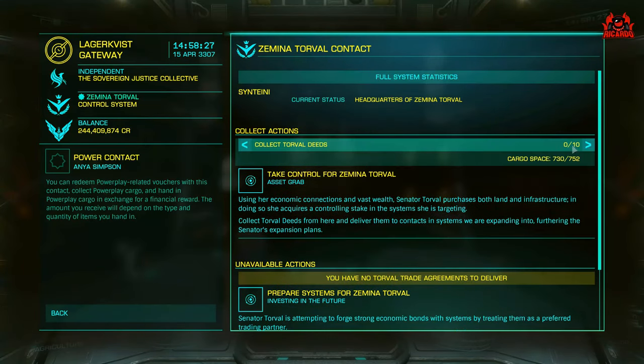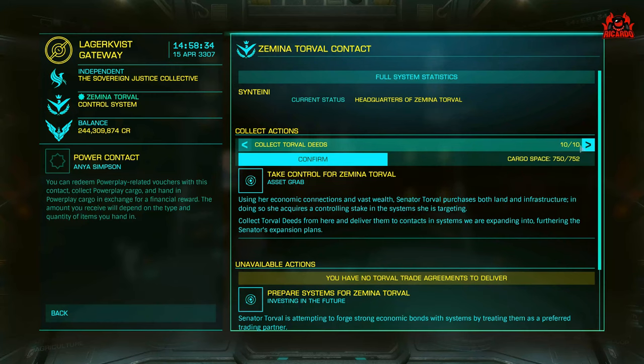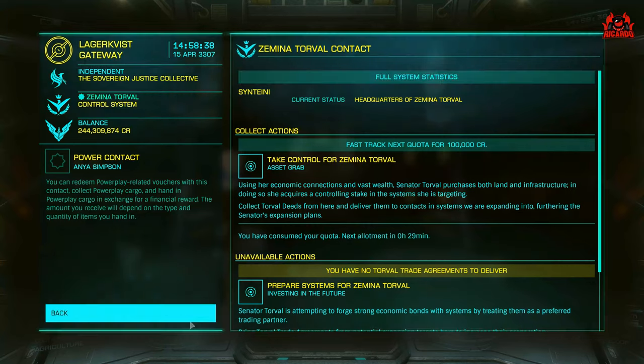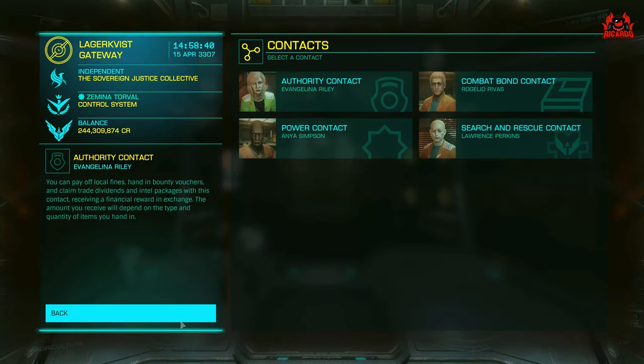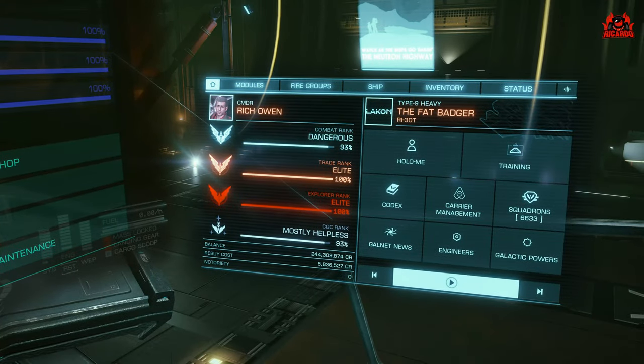If you've got a ship big enough to carry that amount of cargo, you're going to need about 7.5 million credits. If not, jump in another ship and go bounty hunting or mining to get your 7.5 million from somewhere, just to expedite that process. Once you've done that and filled your hold with power play items, it's time to find a place to take them.